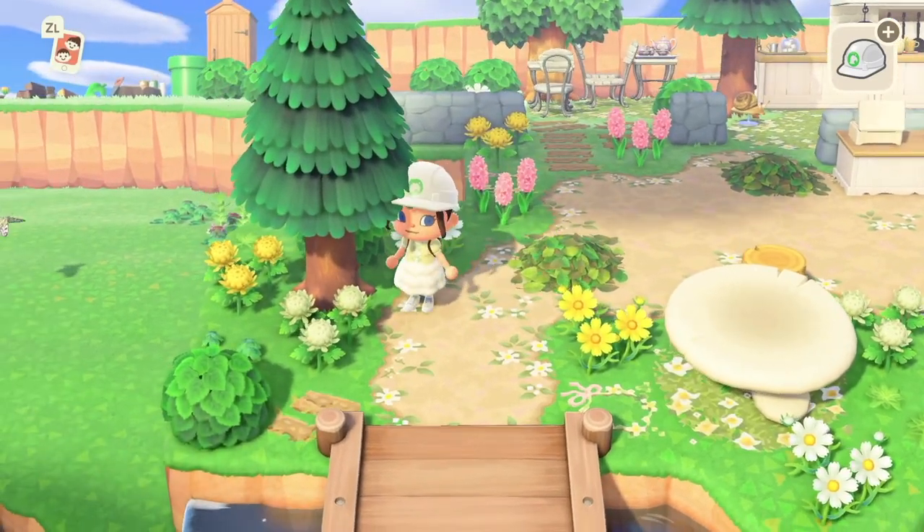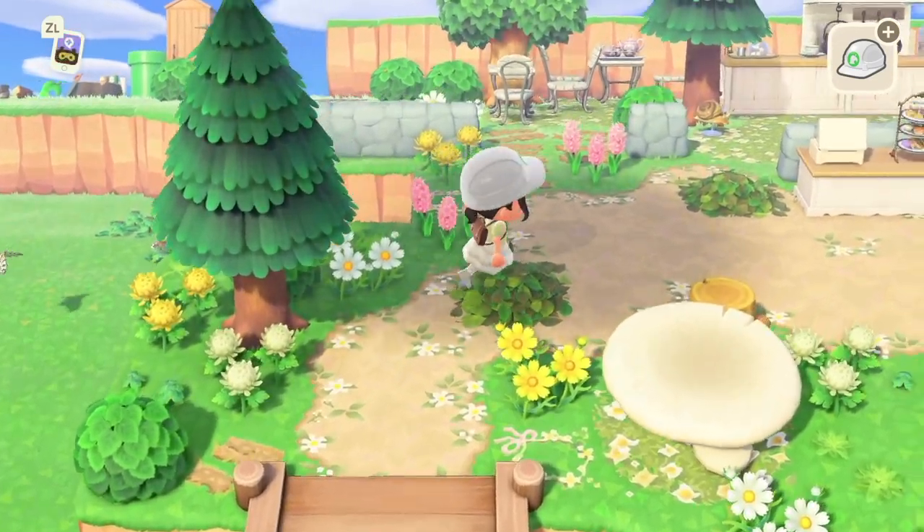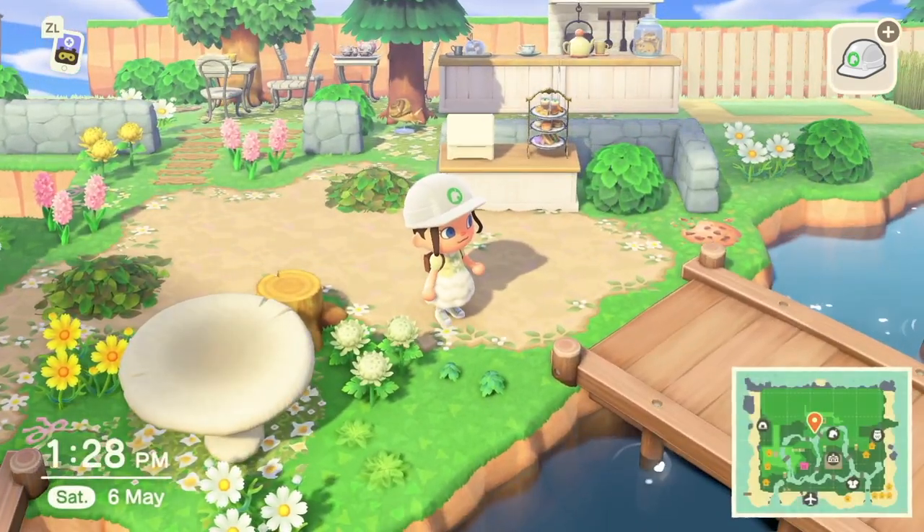I cannot wait to start doing an autumn themed island and using like the brown leaf piles. Oh my gosh, I'm so excited. I love those so much — they're just so cute and pretty. And the yellow ones, and the red ones. Oh my gosh, I just daydream about leaf piles. So I finished filling this area in with flowers, and we got some weeds that were growing nicely here as well. I just like to decorate with weeds — they're just pretty.